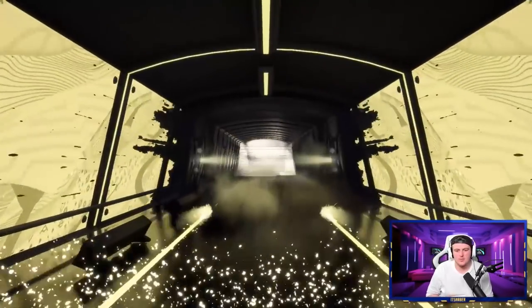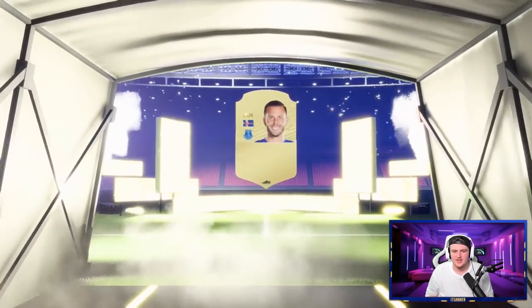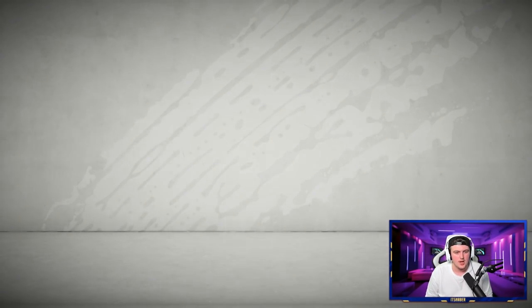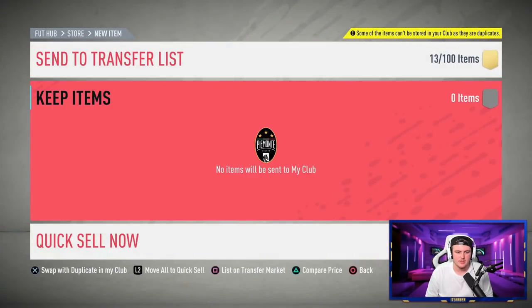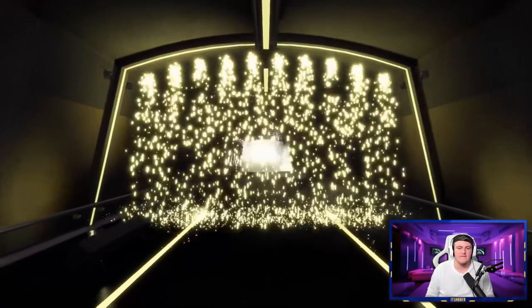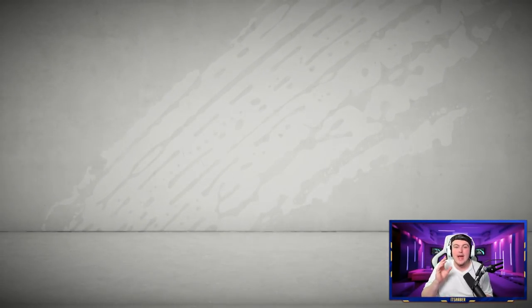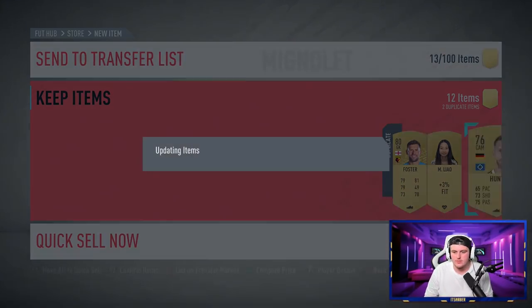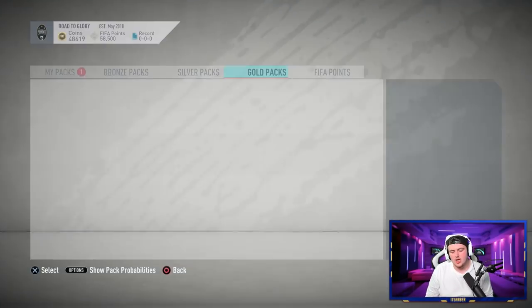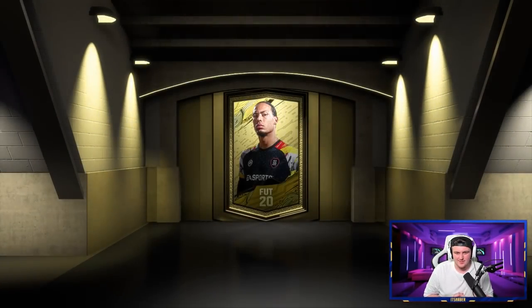Oh this is something - it's not a walkout, it's a board. Iceland cam - is that Sigurdsson? I didn't realize he was a board this year. 83 rated - okay, we'll take that. A little Gylfi Sigurdsson never hurt nobody. I'll happily take another board. Although I do get excited every time it goes slower thinking it's going to be a walkout. Oh this is something - not a walkout, it's an inform. Belgian goalkeeper - Mignolet. It's a bit of a meme. Mignolet is not too bad. We'll take another inform - bare minimum 10,000 coin discard. I think week one informs always go for a little bit more.